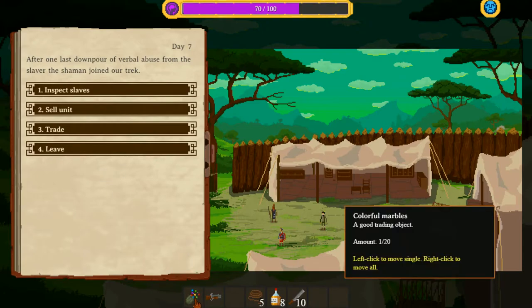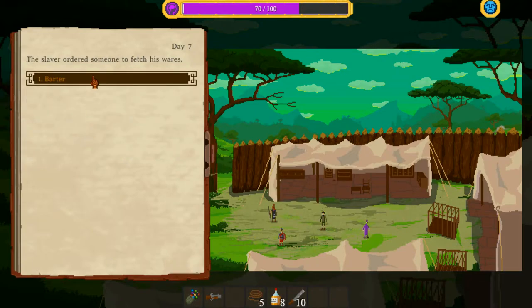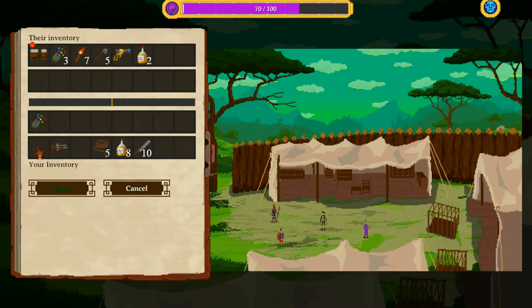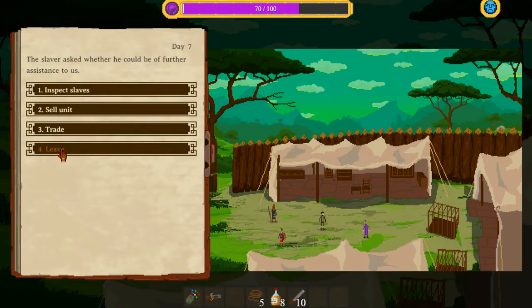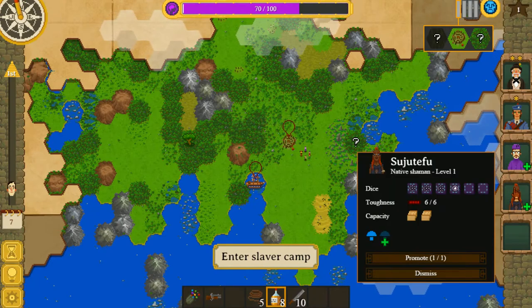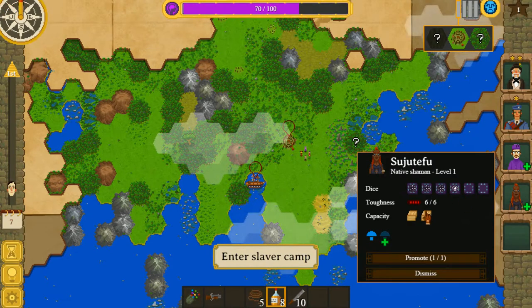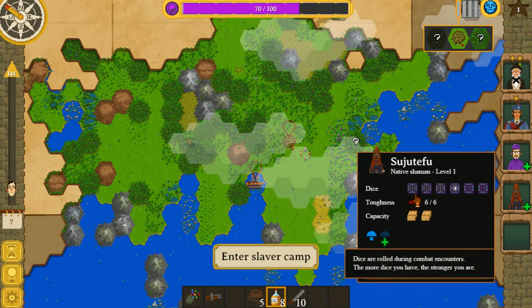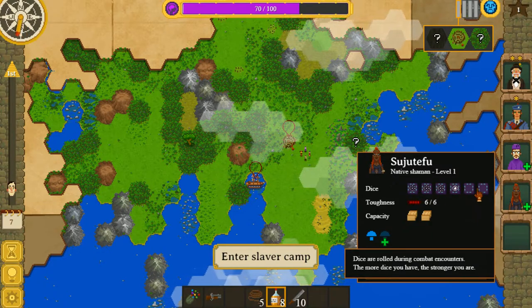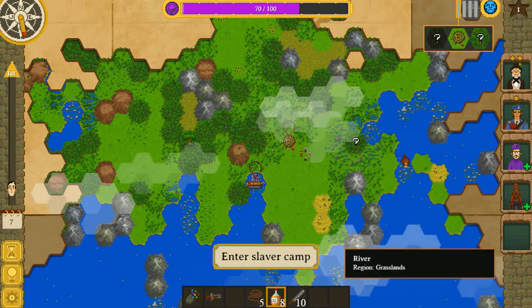We have some marbles now — though the shaman wasn't happy about something, possibly because I bought from the trader. We also got Sujutfu, a native shaman at level one. She has mushroom recipes and carrying capacity of two — a good choice. We came across a stone formation that seemed man-made with inscriptions etched into each rock. Maybe they form a kind of map. We analysed the inscriptions and found they would help us reveal more about an area of our choice. I don't really want to head in the corner direction, so we'll aim towards the centre of the map.